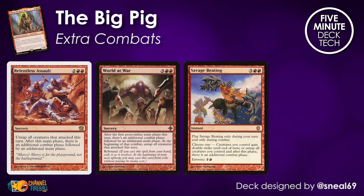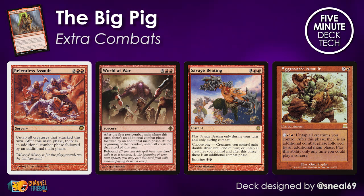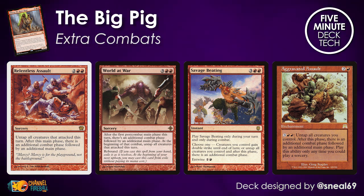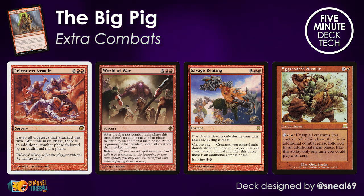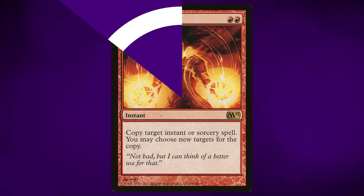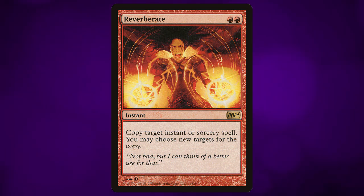But we haven't yet come to the very sweetest part of this deck, because this list is full of ways to get extra combat steps. Relentless Assault, World at War, Savage Beating — these cards give you multiple attacks per turn with Ilharg. Ilharg only says you have to bounce the creature at the end of turn, not at the end of combat. This means that if you have an extra combat step and you've already snuck in something like an Avatar of Slaughter, you can attack with it again. And then with cards like Reverberate, you can get even more combat steps and put even more enormous monsters into play, completely ruining your opponents.